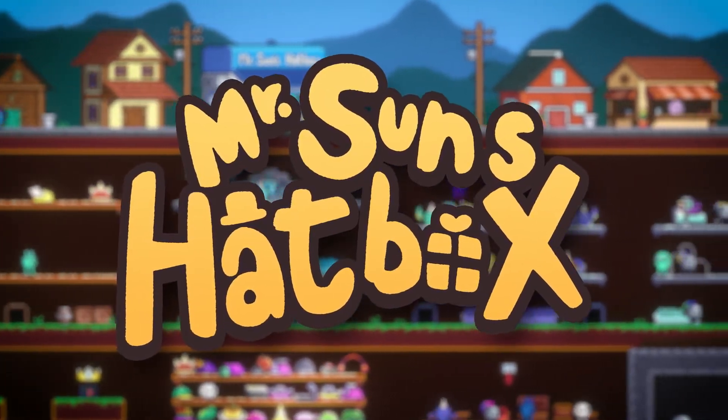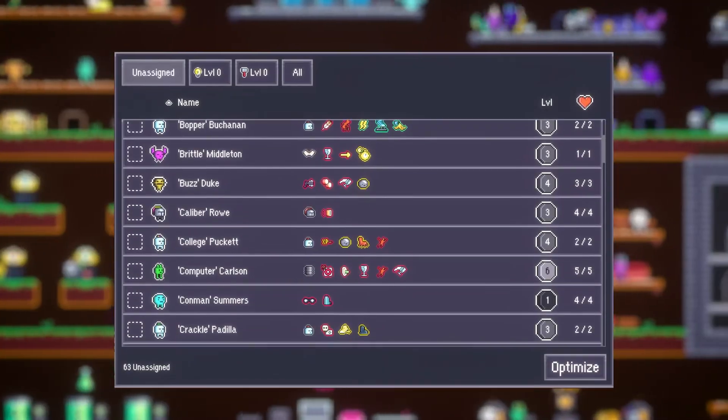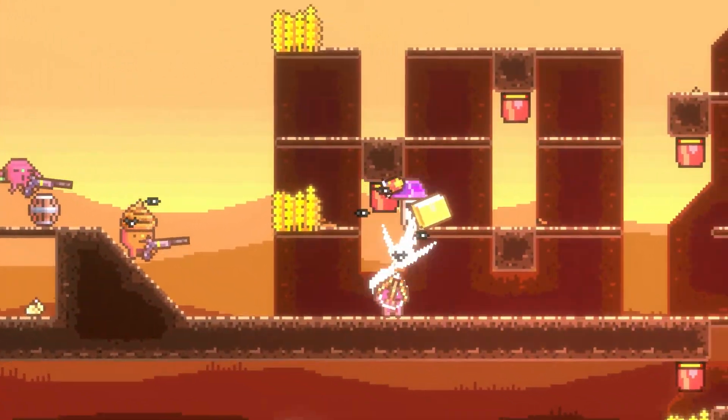Welcome to Mr. Sun's Hatbox, a slapstick roguelite platformer with base building, team management, local multiplayer and co-op, and most importantly, hat heists.